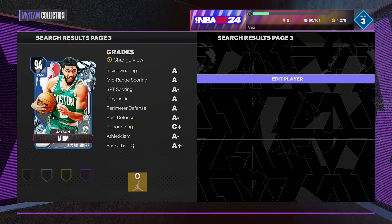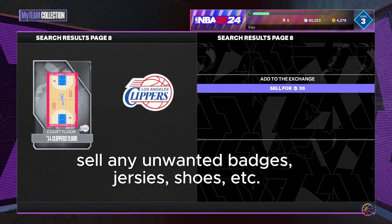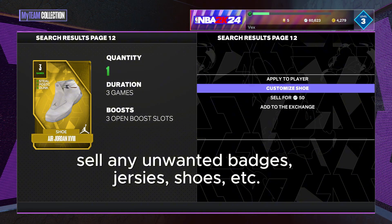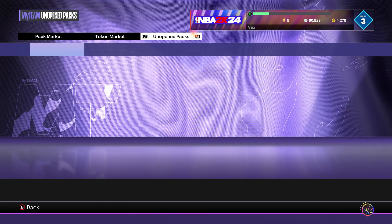That's 10k MT right there. I'm now at 50,000. Just scroll through My Collection and look at any players that are sellable. Then go over to Pack Market and then go to Unopened Packs.